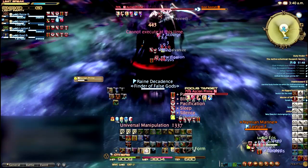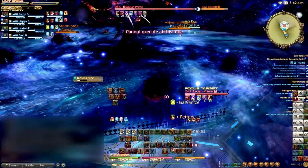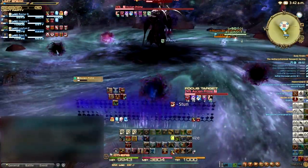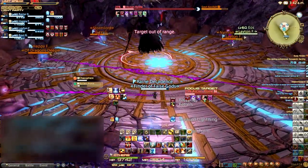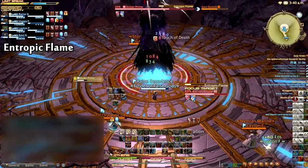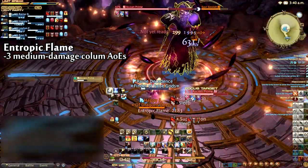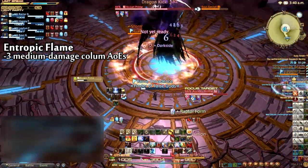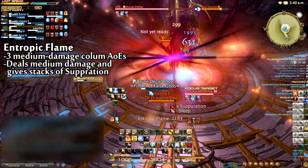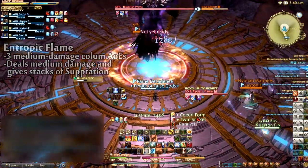You will also take significant damage — a few thousand. Prime's second cast of this ability at 39% will also inflict Amnesia, Minimum, and Slow if you are hit by it. Entropic Flame is another spell Prime casts that places three medium damage column AoEs at its feet which aim at various party members. Getting hit by Entropic Flame will give you a stack of Suppression, so getting hit by two or more of these columns while you are sleeping could easily make you the deadest member of the party.